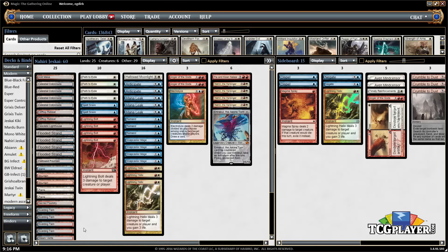We are a Snapcaster Mage deck, which means we want a bunch of different instants we can flash back. If they're one mana, that's even better because playing Snapcaster Mage on three is very powerful. We've got four copies of Path to Exile — it's the most popular removal spell in the format. Path to Exile and Lightning Bolt are just the best removal spells in Modern, and this deck gets to play both — four copies of each.